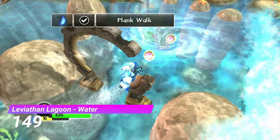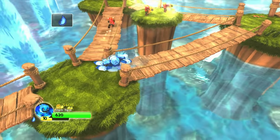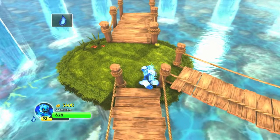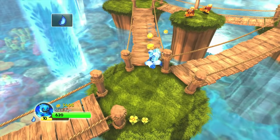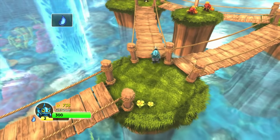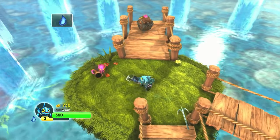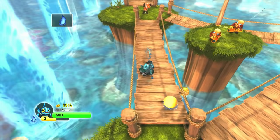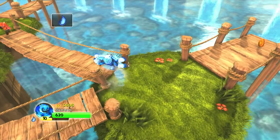Next up is Leviathan Lagoon's Water Gate. You know a gate is poorly designed when it's literally impossible to beat without a long-range Skylander. You have to chase those Hob and Yarrow guys, but whenever you get close to them they run away from you. I swear there's meant to be some sort of puzzle behind this that they just forgot to add, because it's literally only possible with Gilgrunt, Zap or Whamshell. Thank god three of the four Water Skylanders in this game have a long-range move, but a moment of silence to the Slam Bam players.